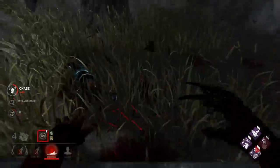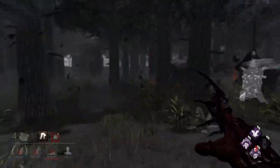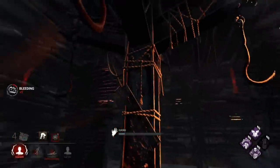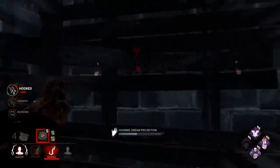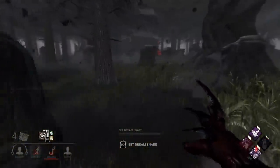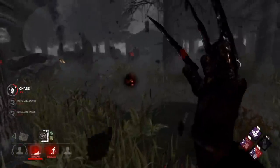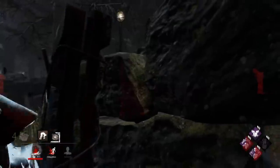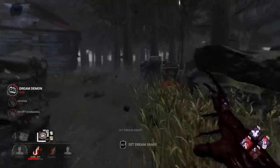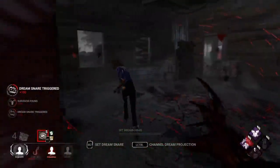Do I have time to kick that with Pop? No, it's going to run out — if it was old 60-second Pop Goes the Weasel I'd have had time. I'm gonna basement hook, there's a gen being worked on over there I can teleport to. I'm going to do the same thing — walk away and see if he re-taps it. Someone's injured here, I think I hear them crying. Up you go on the hook again — maybe they'll come tap the gen before the unhook like last game. I'm gonna kick this to use this Pop on something.